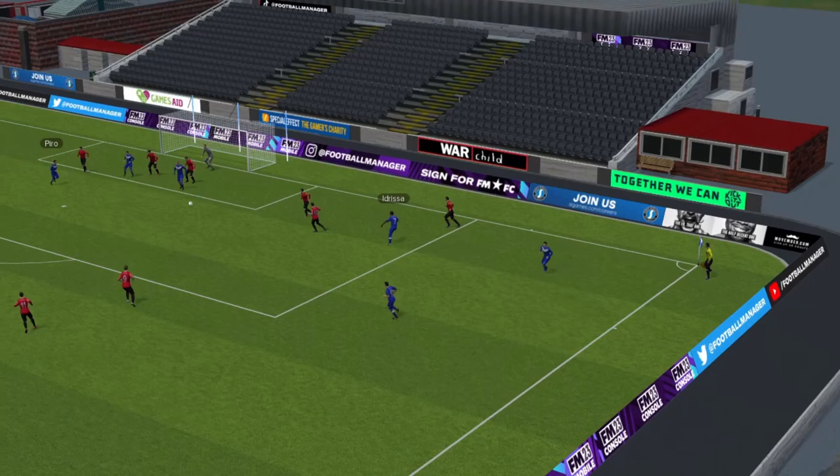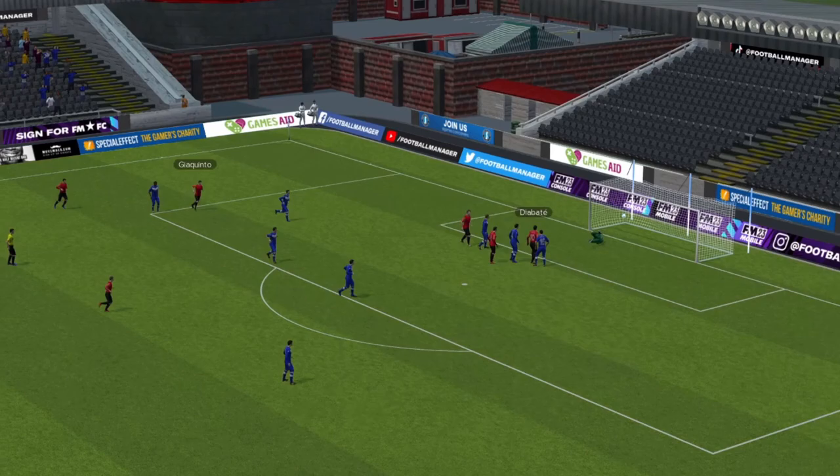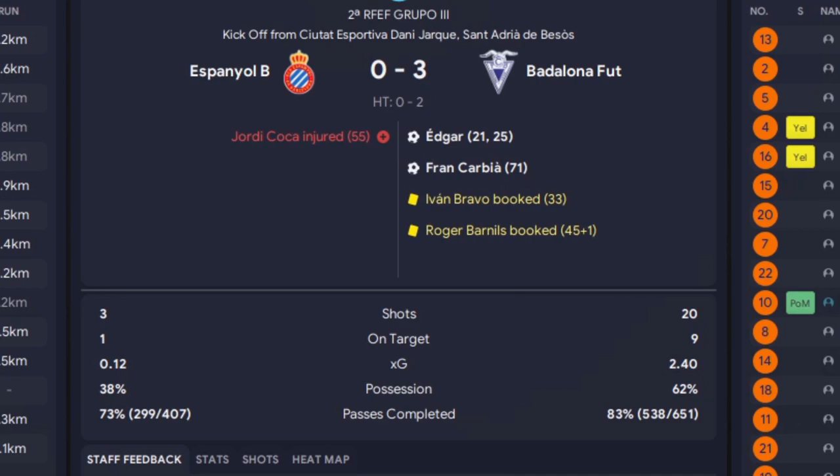First game of the season - Marquez down the right-hand side to debut Idrissa, who found a lovely ball into Piroz on his debut to put us in front. All looking really good. Then out of nowhere, on the hour mark, Mallorca B team with the cross, and Diabate made it 1-1. How in the blue hell did we draw this match?